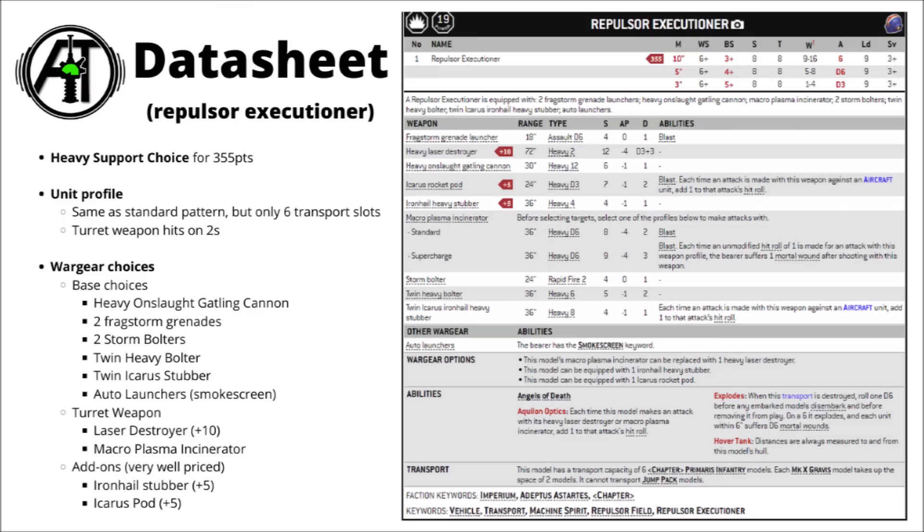Moving on to the Repulsor Executioner: this comes in at a fair bit pricier at 355 points base, though it gets more war gear included. The unit profile is largely the same, but you're swapping out transport capacity for a big gun, so you've only got 6 transport slots, and that big gun has Quillon Optics allowing it to hit on 2s rather than 3s. It is locked into several standard options: Heavy Onslaught Gatling Cannon, 2 Frag Storms, 2 Storm Bolters, a Twin Heavy Bolter, a Twin Icarus Heavy Stubber, and auto-launchers as default for Smokescreen. Then you get the very big gun — either the Heavy Laser Destroyer or the Macro Plasma Incinerator. Finally, you can optionally take another Iron Hail Stubber for 5 points and an Icarus Rocket Pod for 5 points — neither changes the world, but for 10 points total that's very decent firepower.